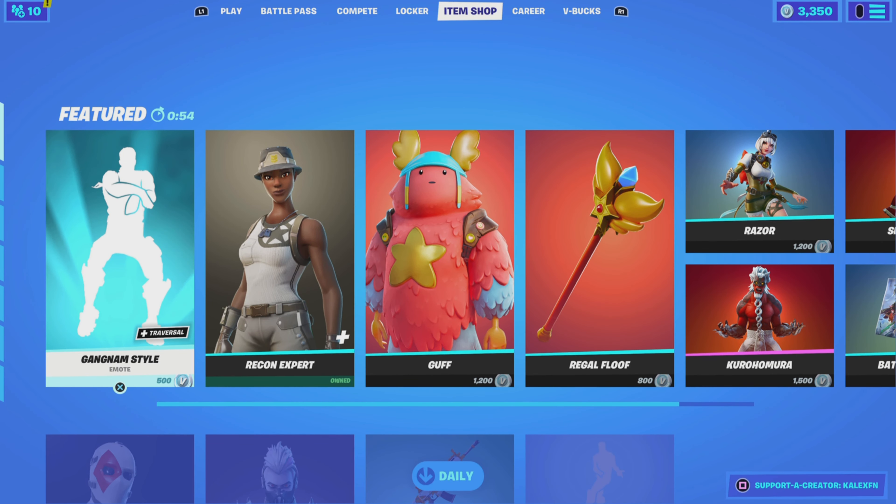Welcome back to another video. In today's item shop video I'm going to be predicting the following: the Xena skin, the Victoria Saint, the Raven, the Bunny Wolf set, the Atlantean Fish Stick, and for the daily items I'm going to say Chopper, Bullseye, Signature Shuffle, Laugh It Up.